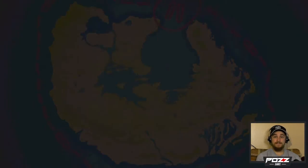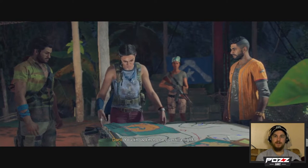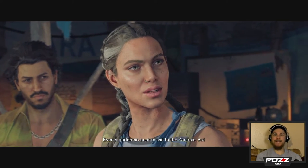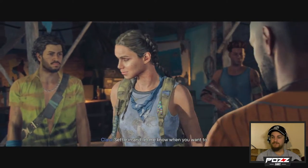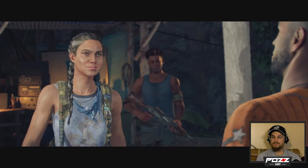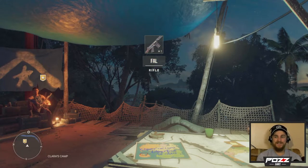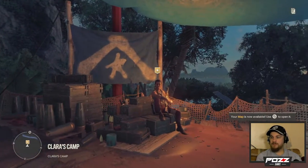Alright, so we're looking for Juan Cortez. Just like Ghost Recon Breakpoint — in true Ubisoft fashion, it's all about finding people. There's always somebody that has to be found. So now I've got a real gun, not just a handgun with ten rounds and a machete. We got the FAL. Your map is now available.